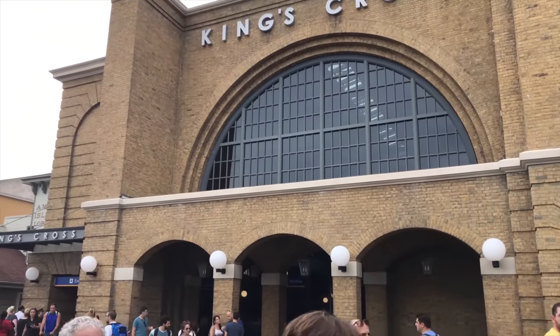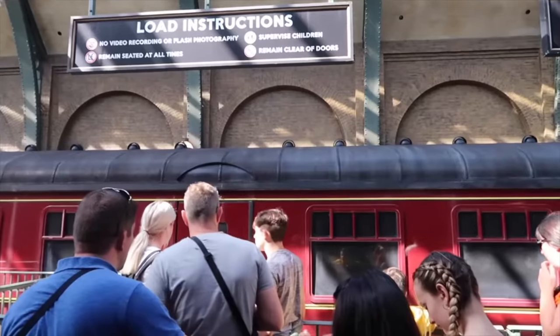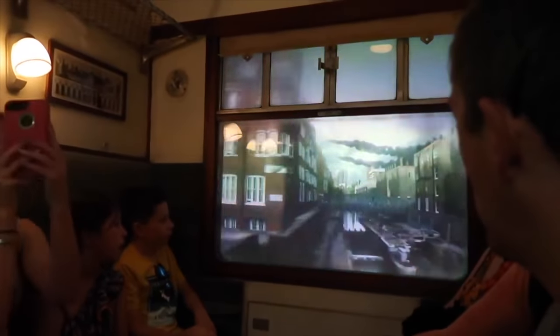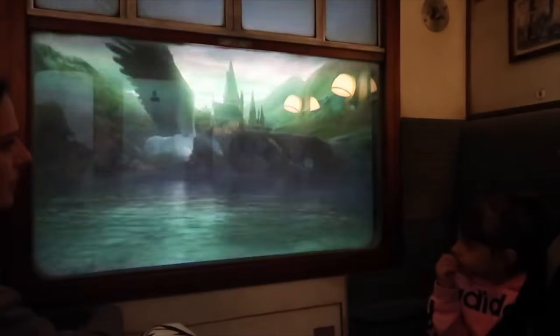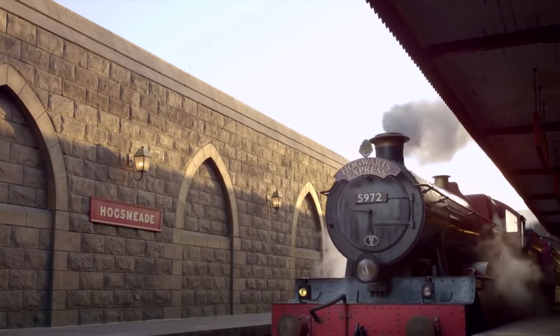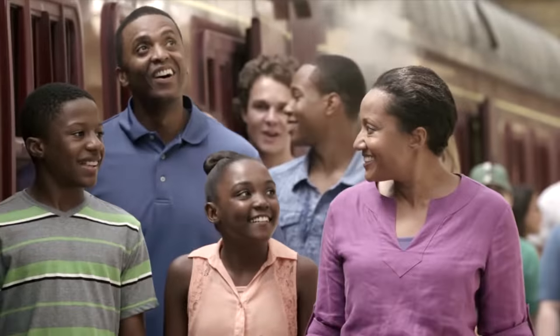Designed to look like London's King's Cross Station, you will enter Platform Nine and Three-Quarters as you become part of the story. You will encounter characters from the popular Harry Potter series including Hagrid, Dementors, and of course Ron, Hermione and Harry, before seeing the beautiful Hogwarts and arriving in Hogsmeade. It is the perfect way to travel between the two parks, but you will need a two-park ticket to ride this attraction.